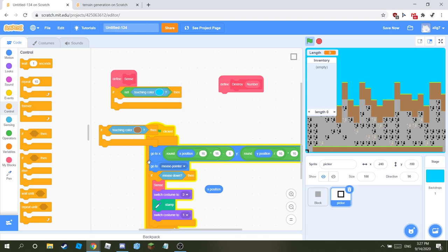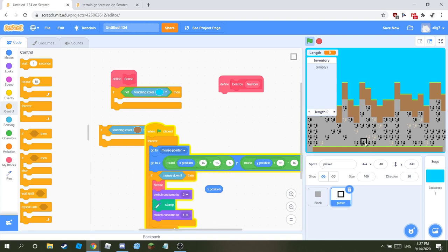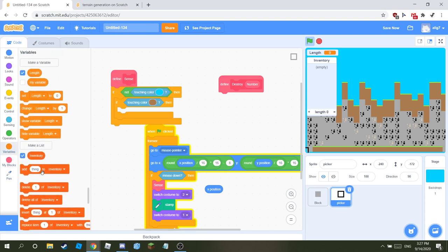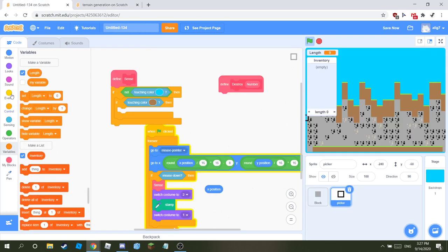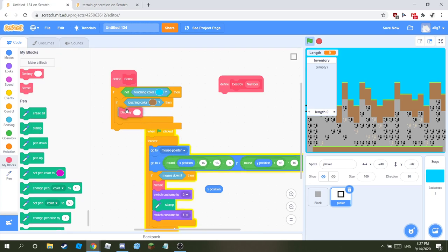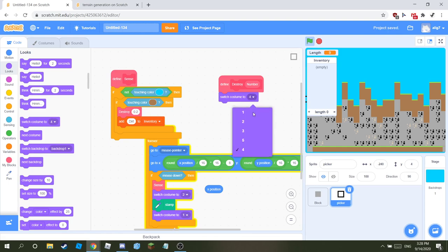If not touching the background color, then if touching dirt — also make a list called 'inventory.' What you need to do is: in destroy, say destroy for 0.2, and then add dirt to inventory. Then go to destroy number, then switch costume to three.